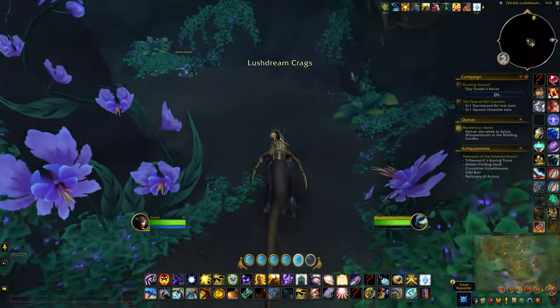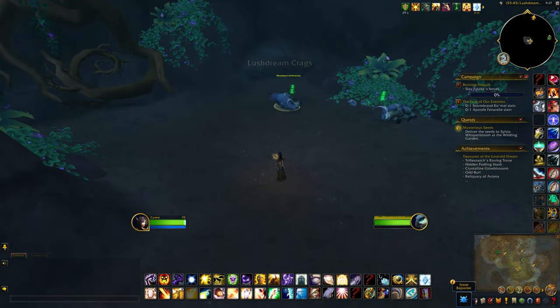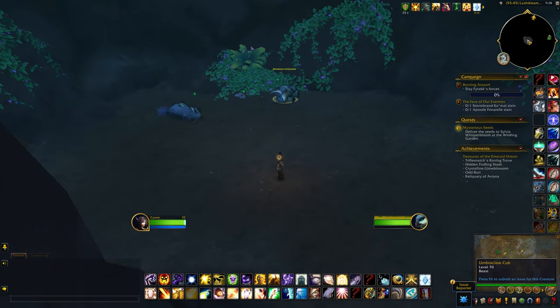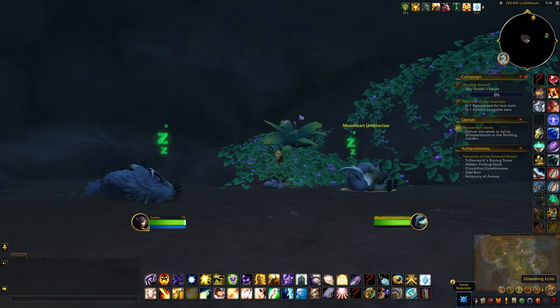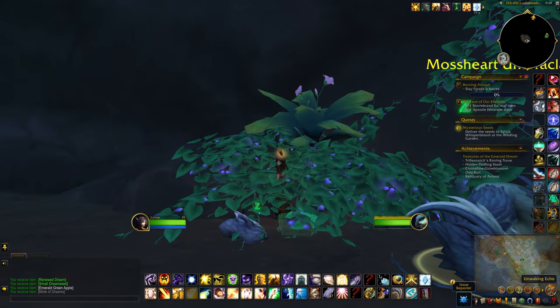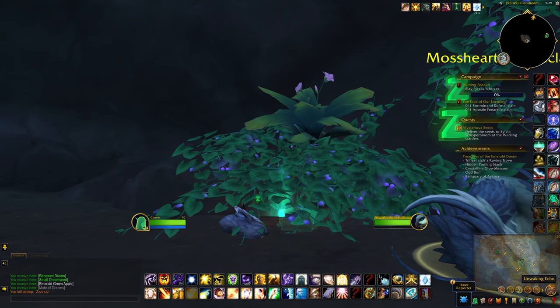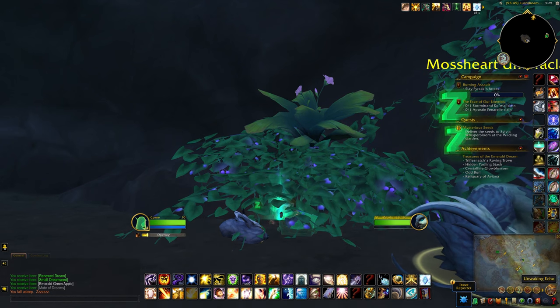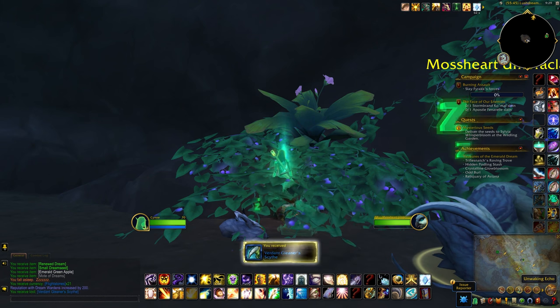When I entered the cave, you'll tend to notice these around some sleeping creatures. After a little bit of trial and error I worked out that you do need to do an emote to be able to interact with them. I'm gonna try sleep. Now I can interact with it.